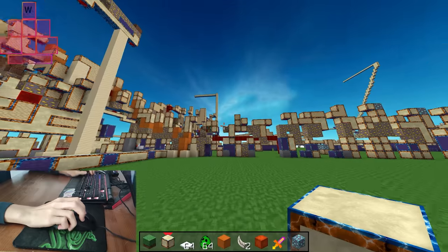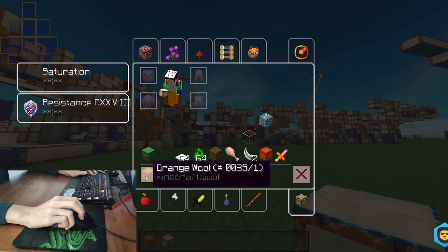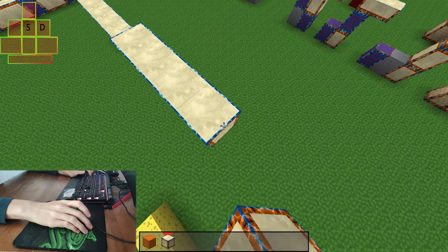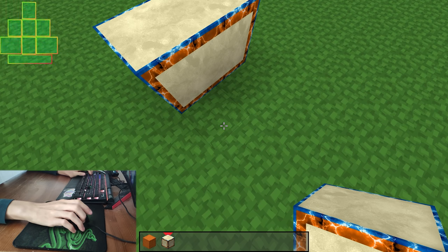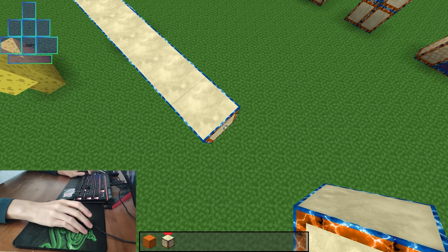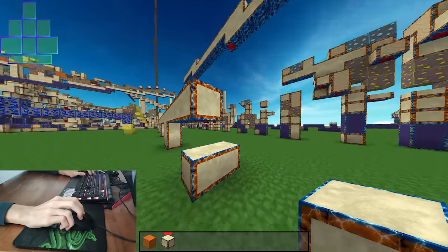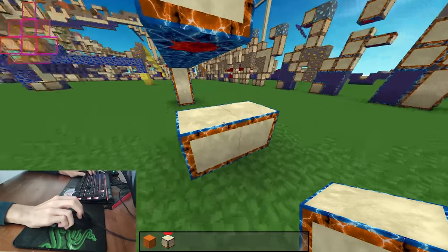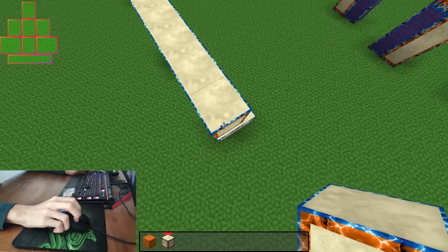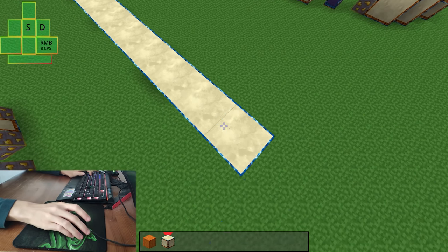Once you've chosen your clicking technique, take the block you're planning to bridge with and build a tower out of three blocks. Get onto it and try to bridge. That's why we start in a single player world — when you fall from your bridge, you don't have to distract yourself by aiming again. Just build another tower and do the same thing. The tower gives you feedback: if you place extra blocks on the ground, you clicked later than needed; if you just fell, you clicked a bit earlier. That's how you learn whether to click less or more often.